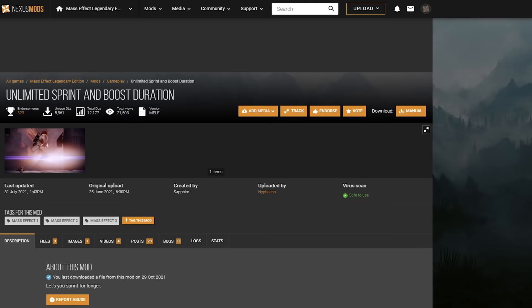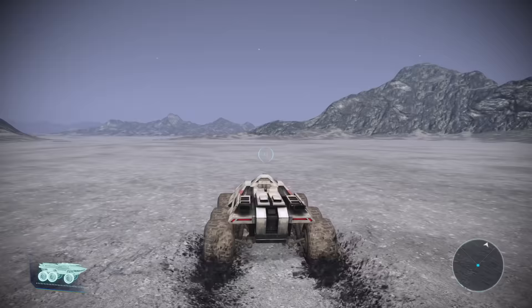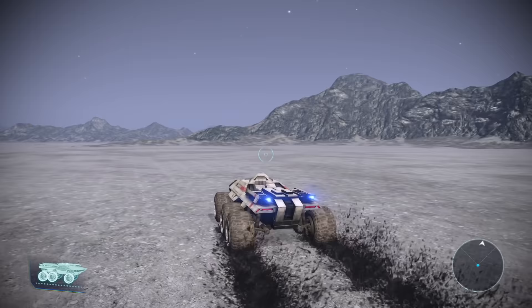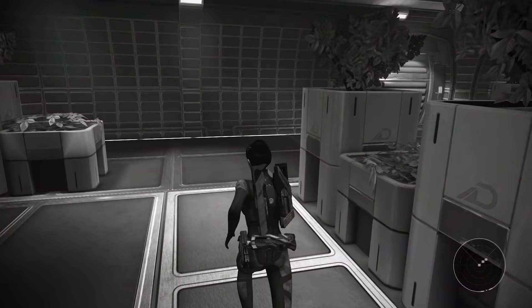Number 2: Unlimited Sprint and Boost Duration. Now this mod may seem a bit like a cheat, and it kind of is, but it's far from immersion breaking. It just lets you get from point A to point B a bit faster by letting you boost the Mako for an infinite amount of time. It also removes the limits to how long you can sprint. So for all of you who just want to speed things along, this mod is a must-have. Both Unlimited Sprint and Better Camera work for Mass Effect 2 as well.